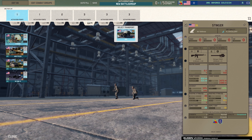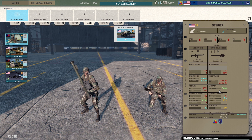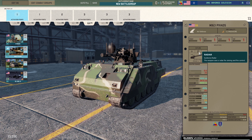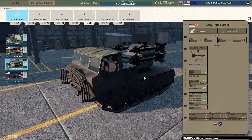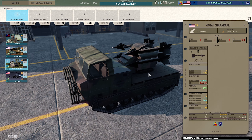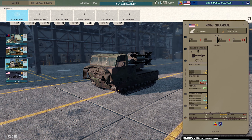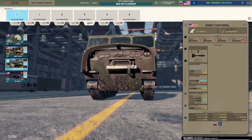The AA section — Stinger missiles, not bad range at 2,475 meters, six rounds, cheap and good to have. The M163 PIVADS — these are good but they're radar-guided so they can get knocked out by SEAD aircraft, bear that in mind. Quite cheap though so you can get a few out quickly. Next the Chaparral M48A1 with MIM-72G infrared missiles — four of them. Can't be SEAD'd, and has a range of about 3,000 meters against helicopters — probably the furthest I've seen for a non-radar AA system against helicopters.